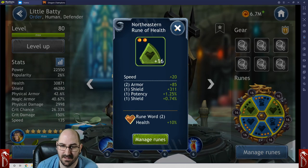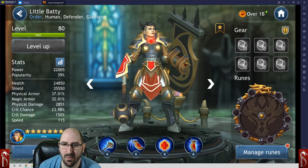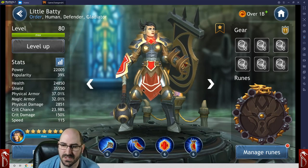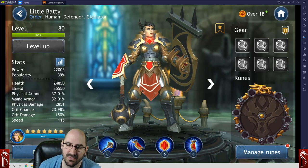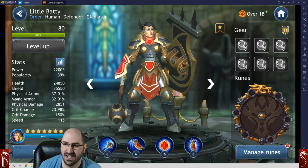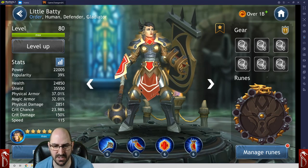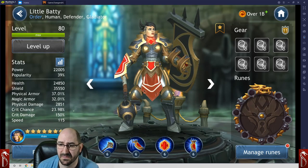This is why I think Little Baddie is the best tank currently in the game. She's a tier-one character — now Gladiator, Human, and Defender — and she just does so many things in one character. She's also completely free-to-play: just make sure you're doing her events every three days. It takes roughly 90 days from the start to unlock her, but she is phenomenal. She can make a human team really strong and can be plugged into many different team compositions as a great standalone tank.